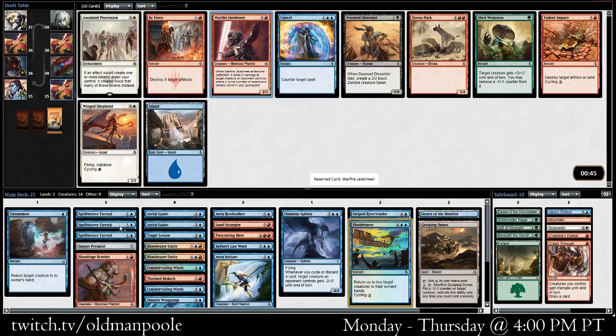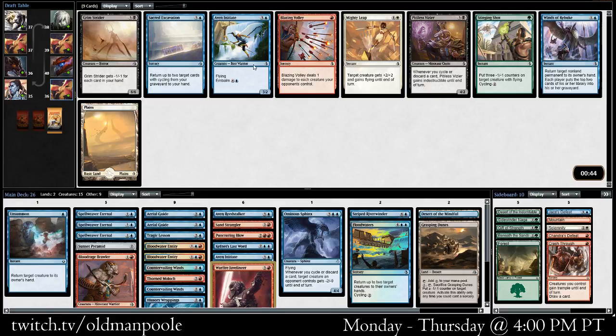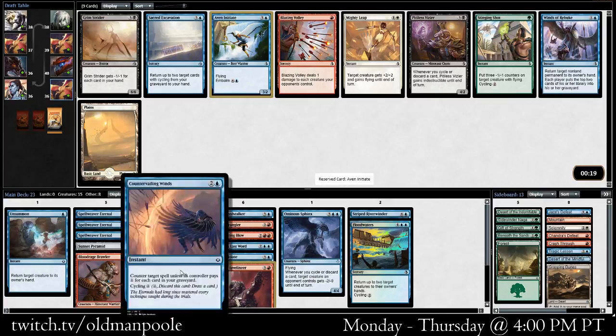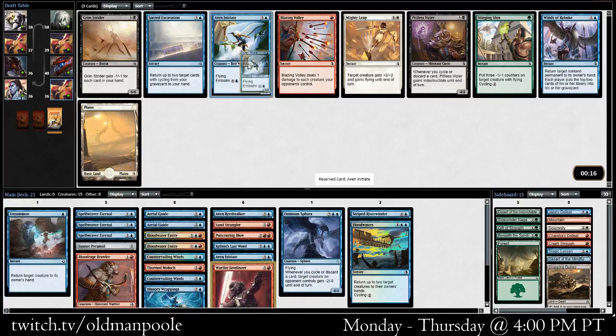Getting a Warfire Javelineer is pretty good though. We're not as high on spell count as the blue-red deck definitely can be, but even if it's just one or two damage, it's pretty great. Late Aven Initiate I like. Winds of Rebuke is fine, but I think I want another Initiate. How many playables are we at? This might be a better sideboard card than another Initiate. Is there anything we really want to cut? I don't like Tragic Lessons. Maybe we want to play the Illusory Wrappings in the main deck, have two Countervailing Winds. I think I'm going to take the Initiate.